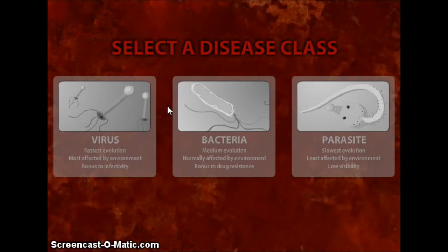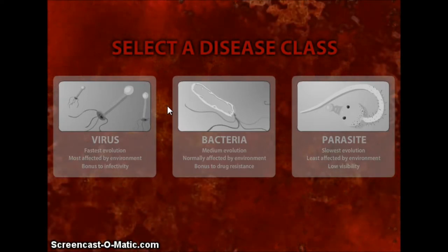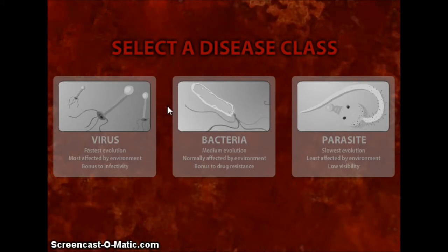Basically what you do is you make this disease, then you use that disease, upgrade it, and stuff like that to basically kill the entire human population. That's your goal. You get these three options: virus, bacteria, parasite, and you can read what they do.